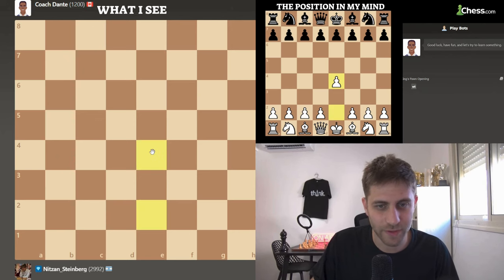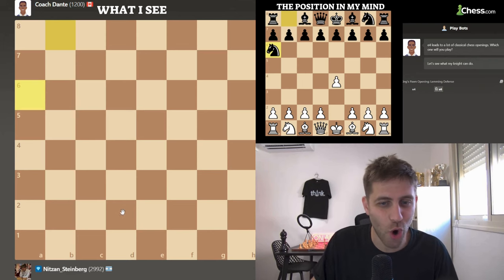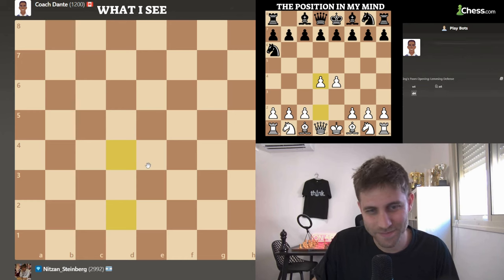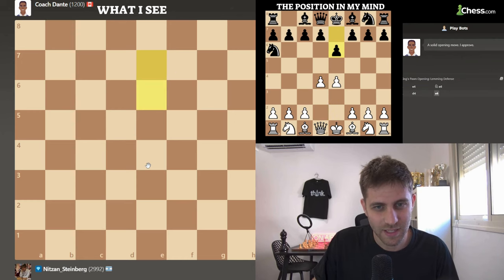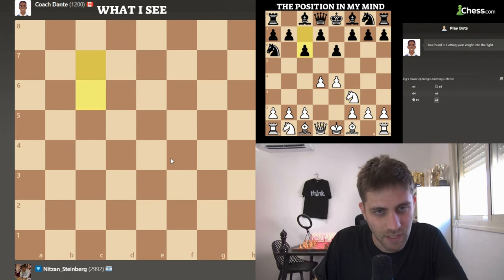Let's play the move e4. Knight a6 — Coach Dante. D4. E6. Let's develop pieces. Knight f3. C6.